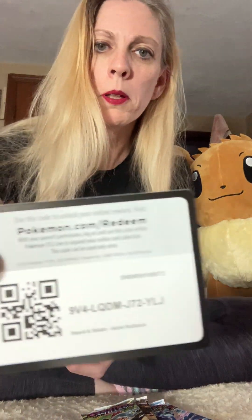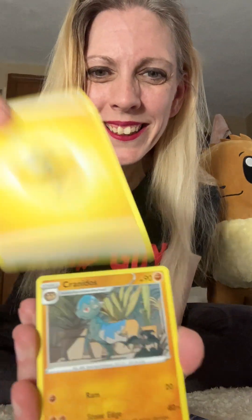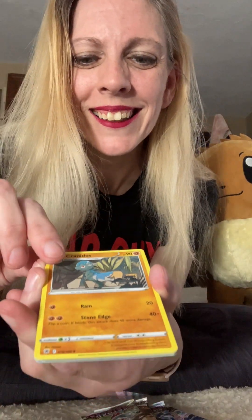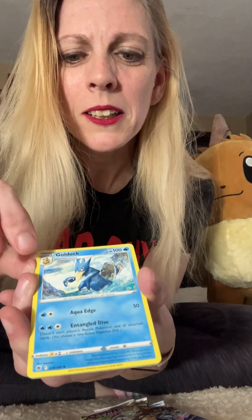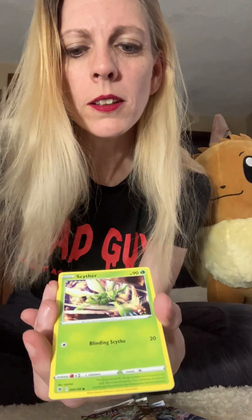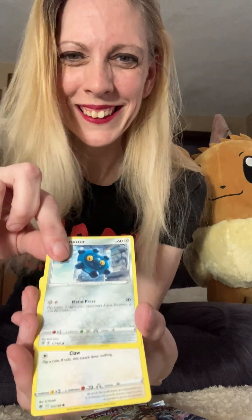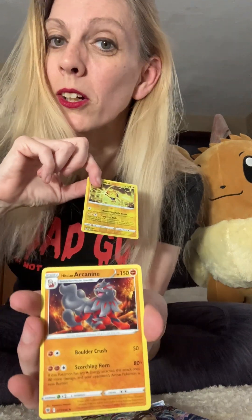Four after this one. Code card. Energy — I thought it was Cranidos. Golduck. Switcheroo. Cyndaquil. Scyther. Hisuian Growlithe — oh, I can't, I know he's cute. Bronzor. Rufflet. Regieleki reverse. And Hisuian Arcanine — there was a couple cards in between but he evolved!